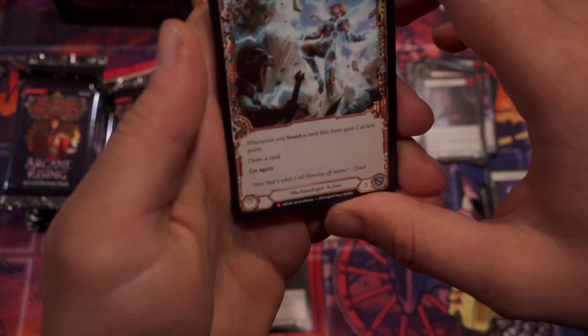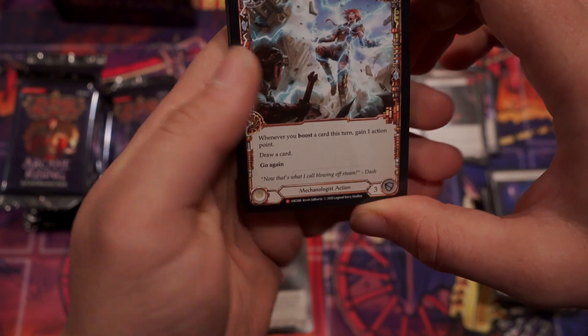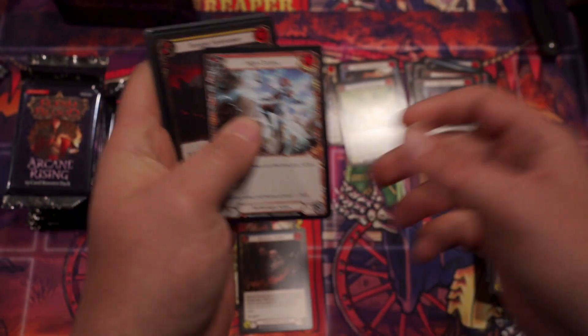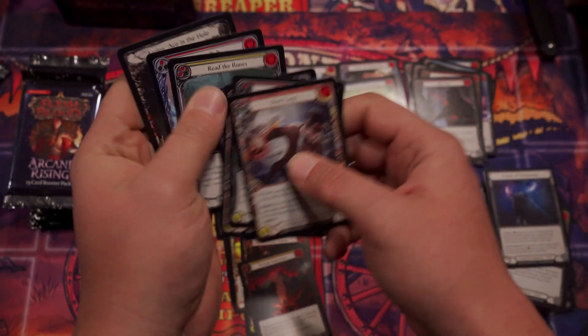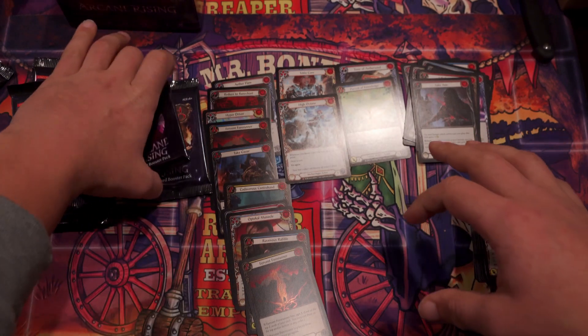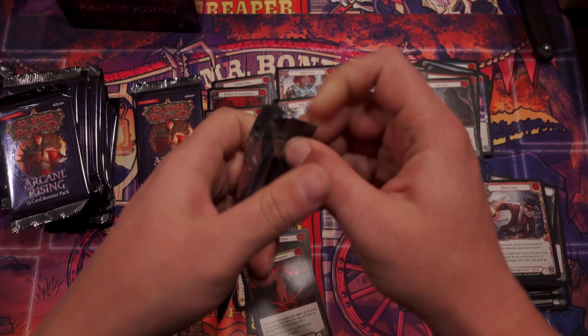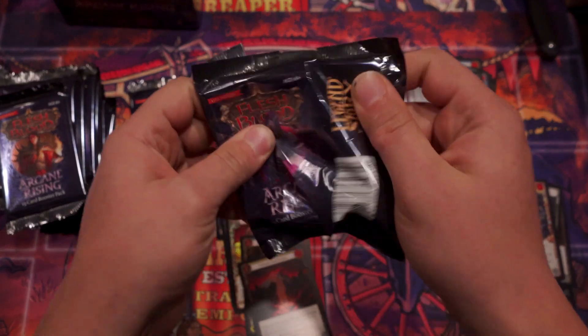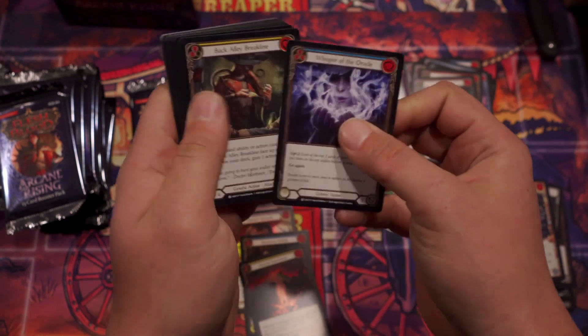Crown of Dichotomy — nobody is saying ooh or ah, it must be bad. Take Aim, Ranger Rare. High Octane — everyone's got a lob for that. It's a Majestic! Whenever you boost a cardless turn, gain one action point drop. That's pretty sweet. Majestic, yes — not Mythic, sorry. Got some cards — I need both of those.